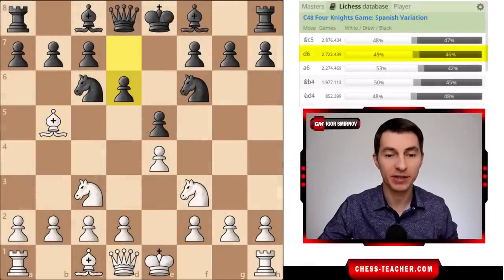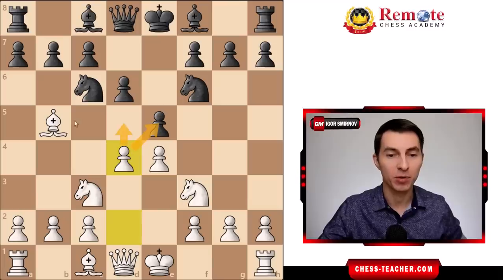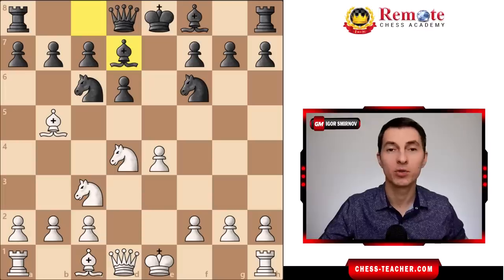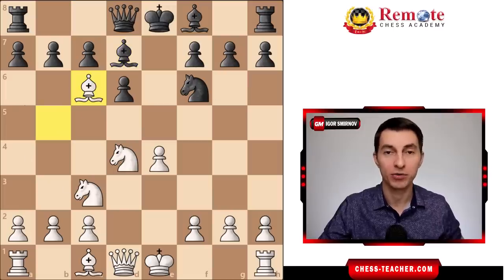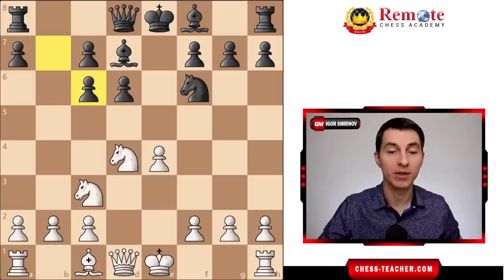The third option we're going to cover in this video is pawn to d6 — a very common move for black, just trying to solidify the center. In that case you want to play pawn d4, challenging black's center right away, threatening either pawn takes e5 or pawn to d5. In both cases black's knight can never move because it's pinned down to the king, so black will pretty much always capture on d4. White recaptures, renewing the threat to the knight; black goes bishop to d7. Here, instead of just castling, there is a variation that gives you much better winning chances: taking on c6 to destroy black's pawn structure and double his pawns.